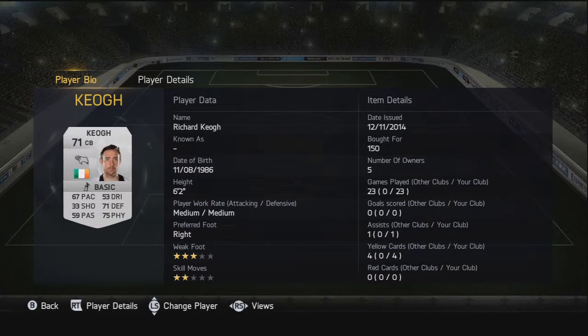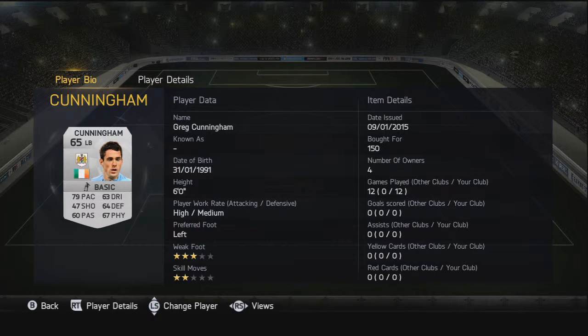Moving on to the first center back, we have Richard Keogh — he plays for Derby County. 67 pace, not too bad for a center back, with great defensive stats: 71 defending and 75 physical, so a really nice center back. Moving on to the second center back, we have Kieran Clark from Aston Villa — really nice card with very good defending and physical, pretty similar but a little bit more upgraded, and pretty tall at six foot two.